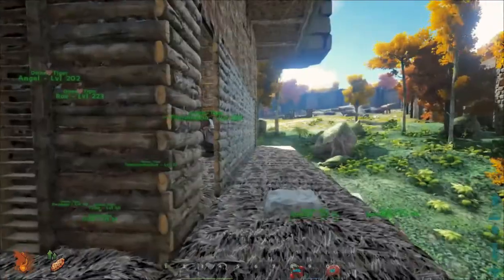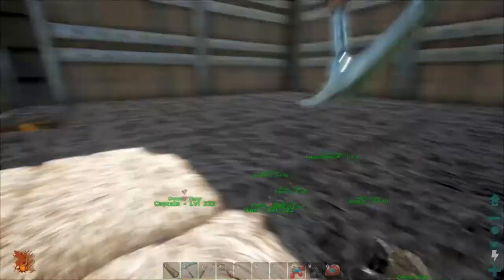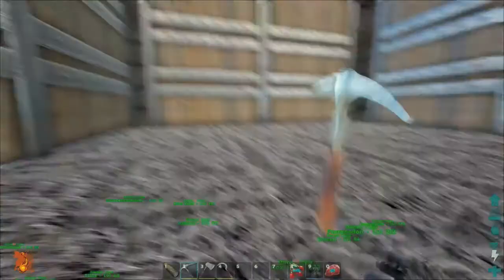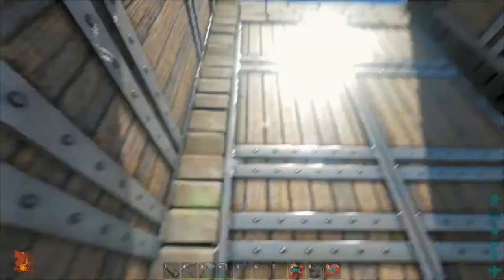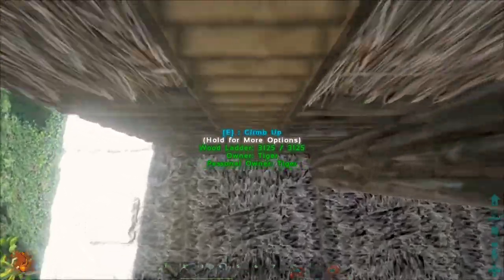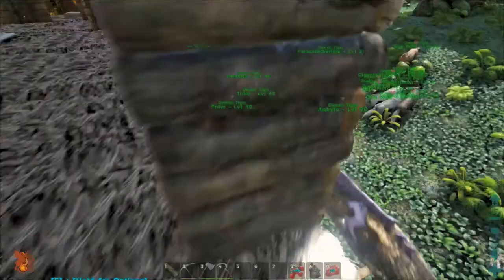It goes all the way around here as well, and then you go up to the next level — this is where we have the storage tank for the Quetzal. There are two ladders that go up and down here. I did finally turn off god mode, so I will take fall damage now. Because the Quetzal's so huge, it needed its own room — it does fit in here — and these behemoth gates are used to encapsulate it.